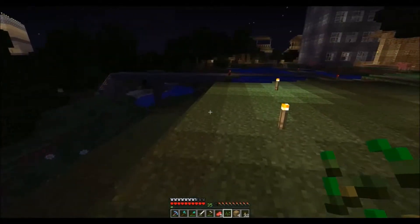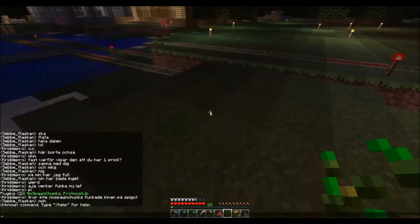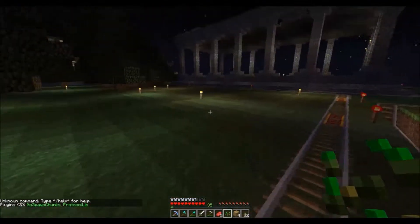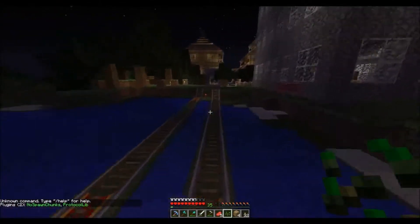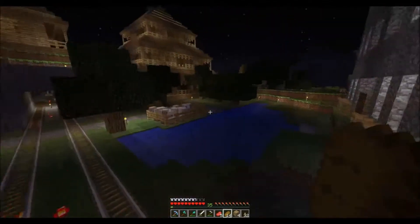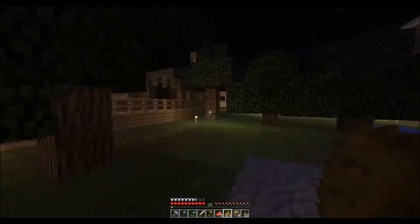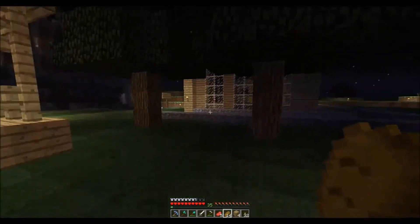I have one problem, and you can see that on the screen — other players on the server show one dot. We have two plugins: NoSpawnChunks and ProtosLib. ProtosLib provides the functionality for NoSpawnChunks. It took a while to get this working but I finally got it to work.